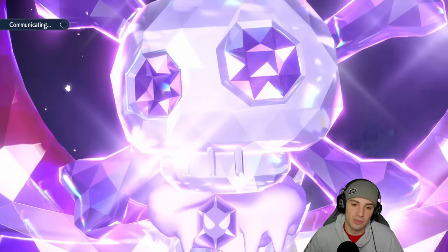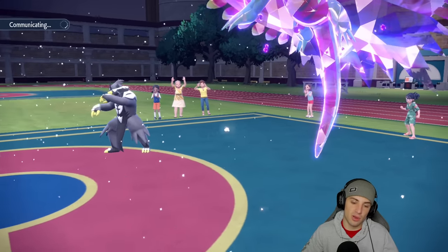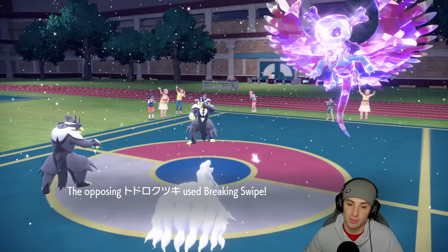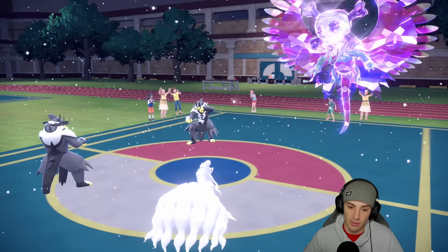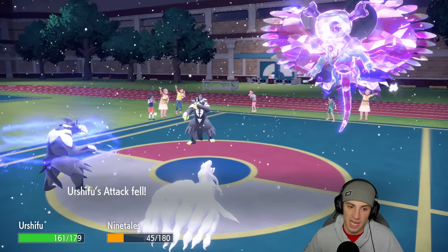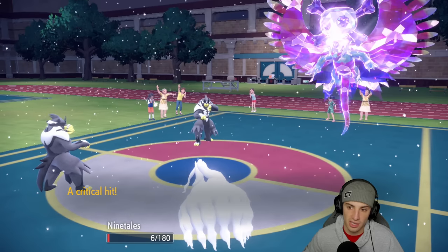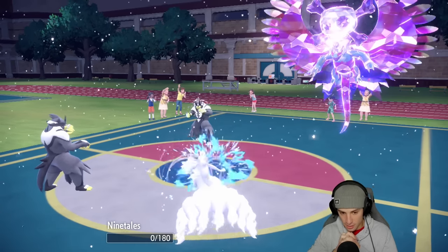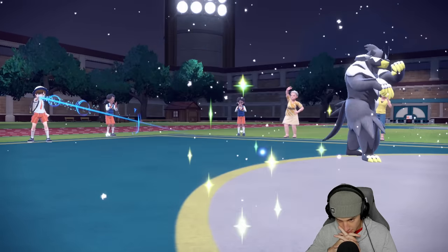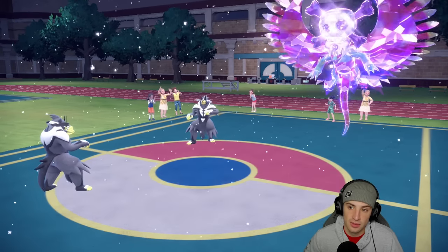Depending on what their last Pokemon is, I might have to choice Arcanine into Extreme Speed, which I don't mind. I'm hoping to get rid of the Roaring Moon and go from there. Breaking Swipe comes out — not a big deal, lowers my Attack, but I'm locked into a critical hit move. Surging Strikes finishes off Ninetales. Nine Tails is done. Breaking Swipe finishes you off right here too.